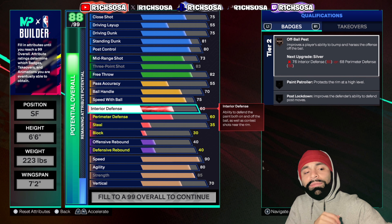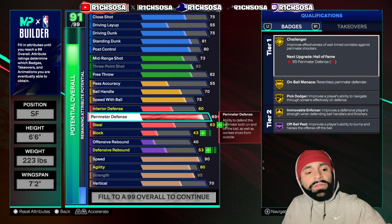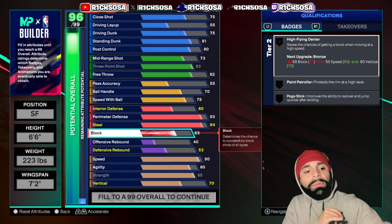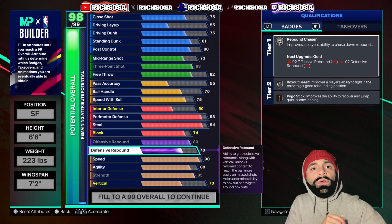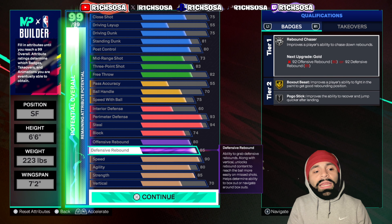On defense: interior stays at 60, perimeter goes all the way up to 93, steal up to 94, block up to 74, offensive rebound up to 80, and defensive rebound up to 85. This is what we're going to be looking at once you get this build maxed out.